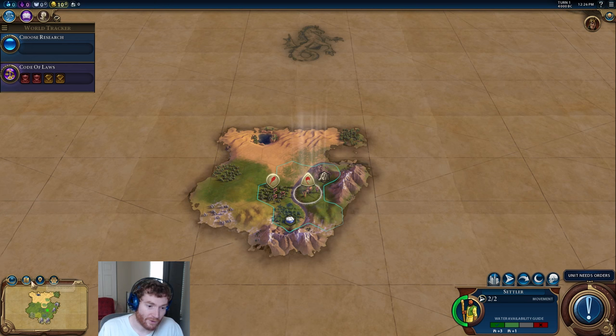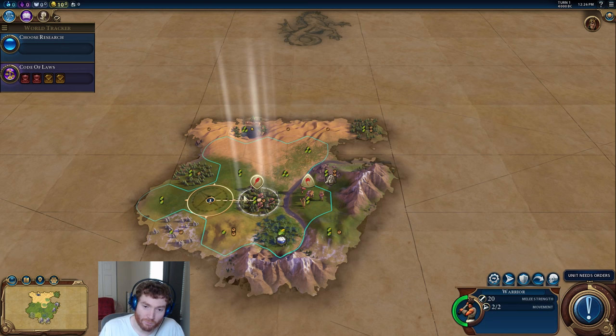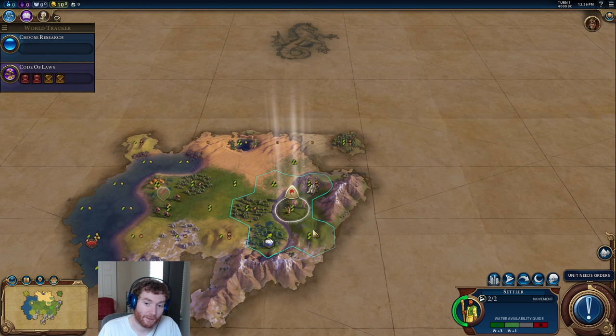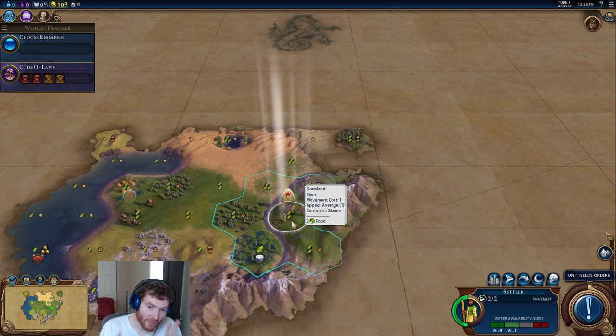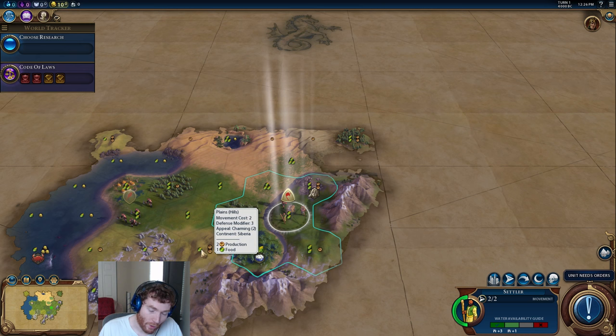We start with a settler and a warrior. The very first thing I recommend, especially for new players, is turn on the yield icons so we can see what the values of the stuff around us are. Next, move around with your warrior to give you maximum sight if possible, because you want to see as much as you can when settling your city. Now you have to make the decision: where do you want to settle? When you settle a city, the city center itself gives you two food and one production.